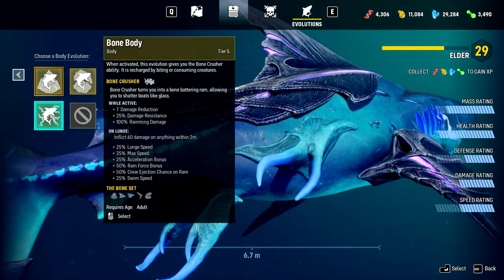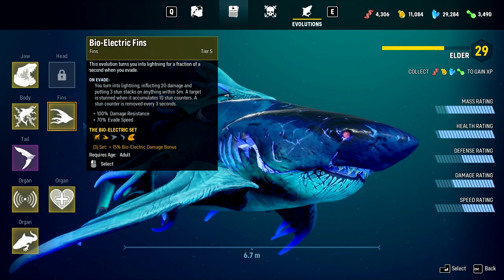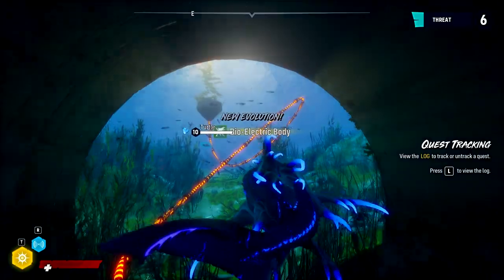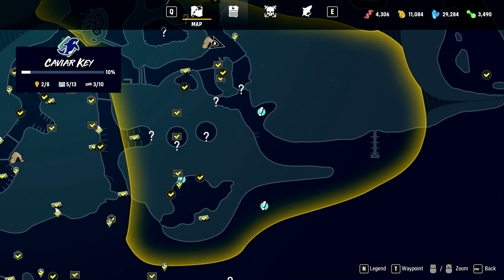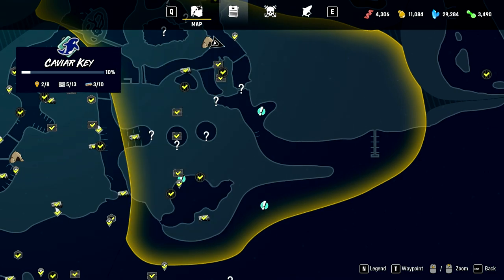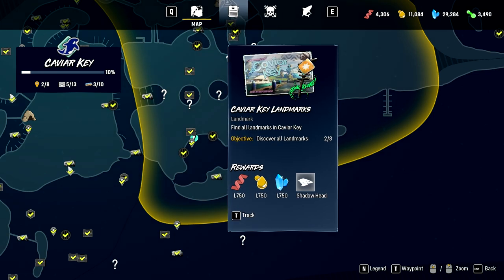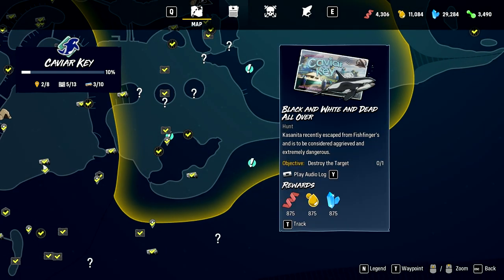Alright, so I guess we'll stick with the electric body, and let's put the fins that match with it. So we are this very blue shark — you could say we are electric blue at this point. So what are our missions in this area? Population control for turtles, population control for humans that are in that park we were just at. And... destroy and escape Orca Casanita.